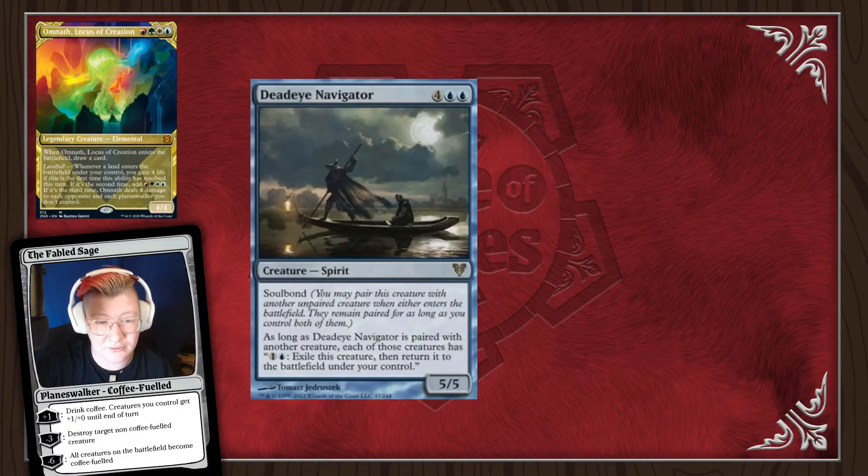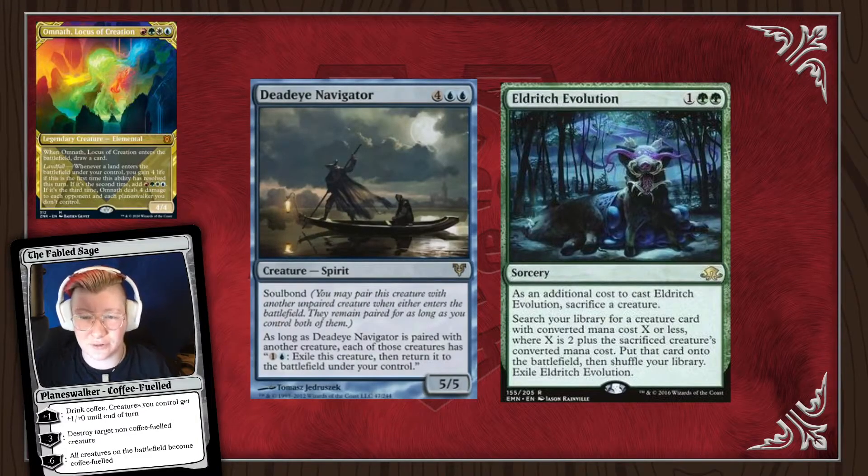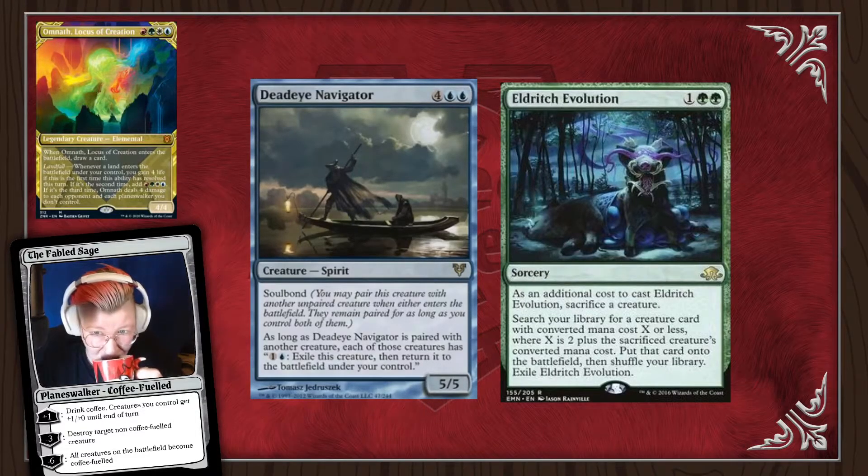Eldritch Evolution is a sorcery for one green green. As an additional cost to cast it, sacrifice a creature. Search your library for a creature card with CMC of X+2 where X is the sacrificed creature's converted mana cost. Put that card into the battlefield, then shuffle your library and exile Eldritch Evolution. With our commander being a four CMC, we can sacrifice it to Eldritch Evolution to put Deadeye Navigator into play, which is sweet. We can also do that with Emiel to cheat the two white mana cost. It really just depends on what's happening at the table and how many artifacts and enchantments are in play.